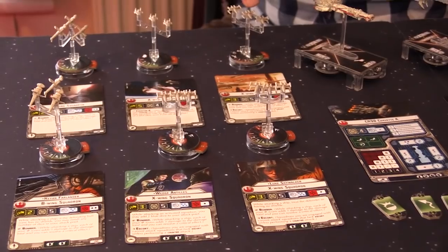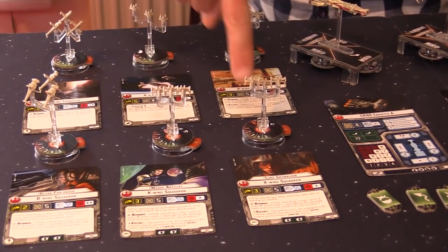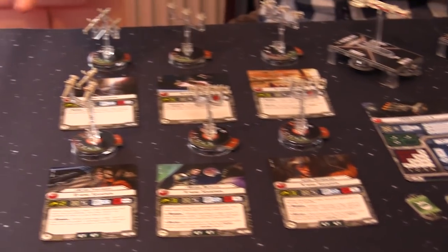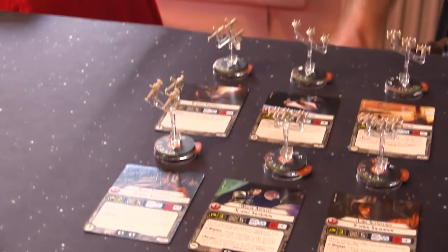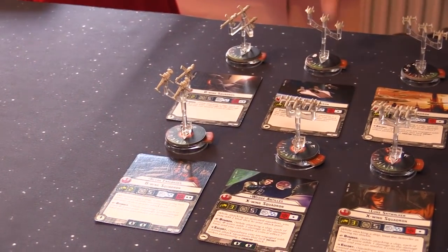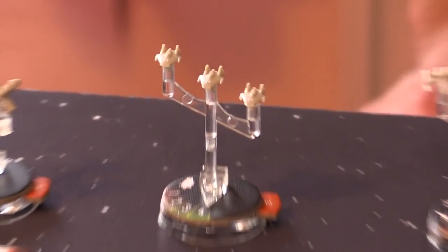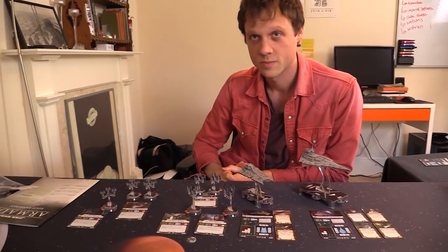And then there's all the squadrons in the world: X-wings — three of them. A normal one who doesn't have a name so he's going to die quickly, Wedge, and Luke Skywalker — he's like the Harry Potter of Star Wars. A couple of B-wings over here — B stands for bomber, this is a special one. And an A-wing because I had exactly 11 points left over. I love A-wings so much; they're like Miami Vice speedboats in space.